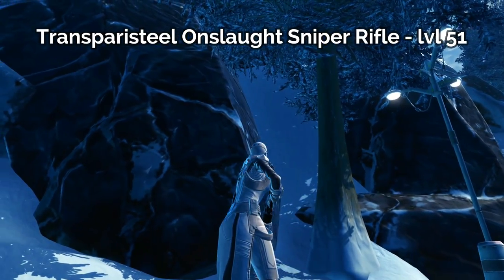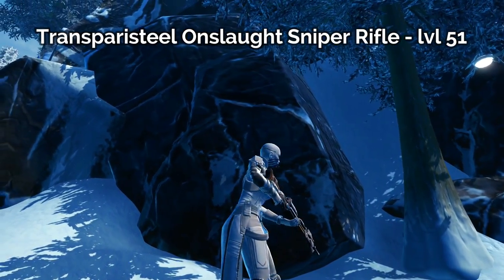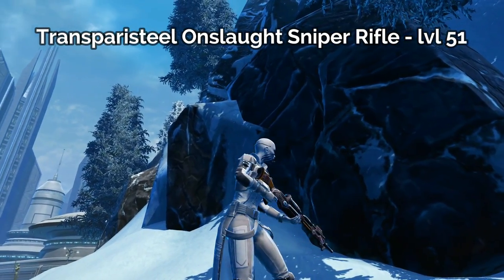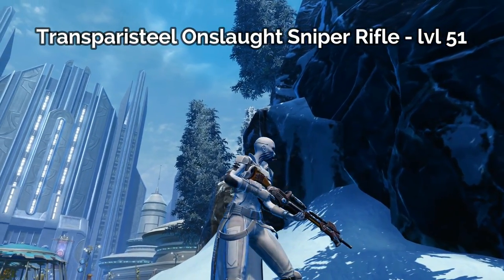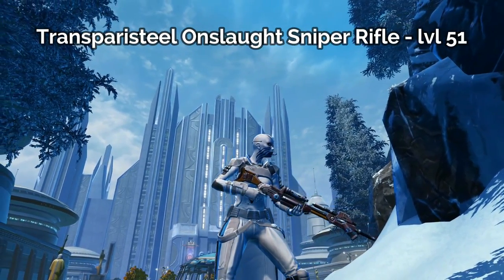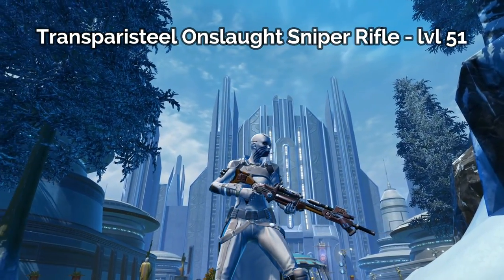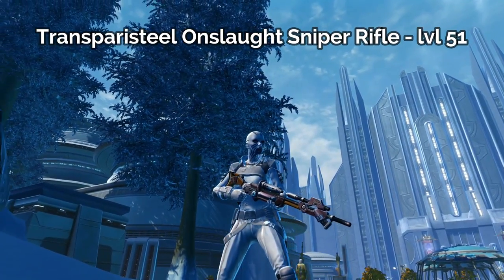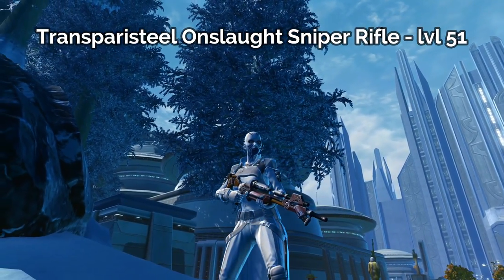The seventh gun that you can craft for level 51 is the Transparasteel Onslaught Sniper Rifle. And this is a big, hulking beast of a sniper rifle. If you don't like those long, skinny things that snipers tend to wield, this is a huge, bulky sniper rifle that's practically a blaster rifle of its own. If you're willing to hit someone with your gun instead of just shooting them from far away, this might be the sniper rifle for you.